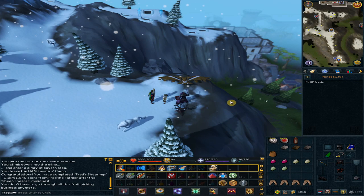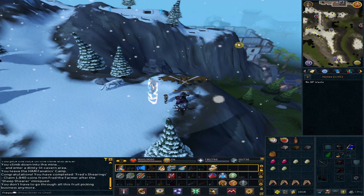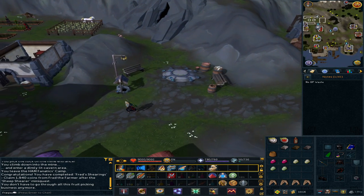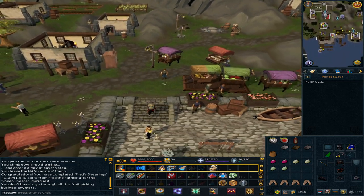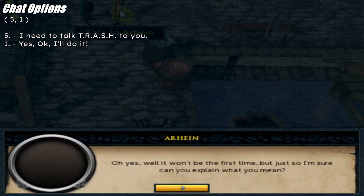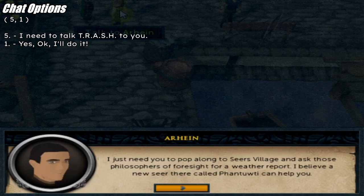Use the lodestone to Catherby. Go south and talk to the general shop owner, Arhain. Option 5: 'I need to talk trash to you.' Option 1: 'Yes, okay, I'll do it.'